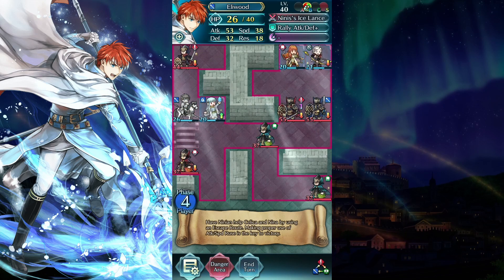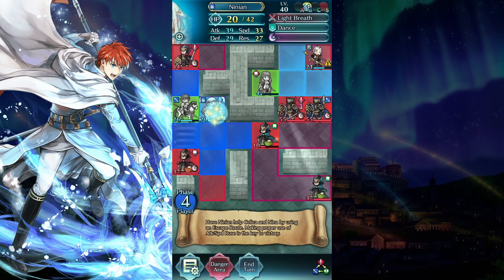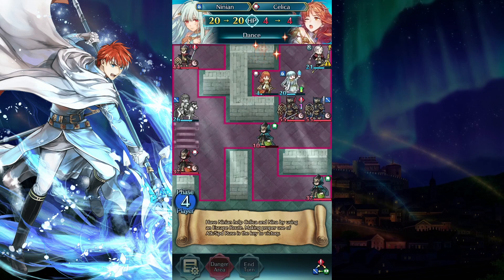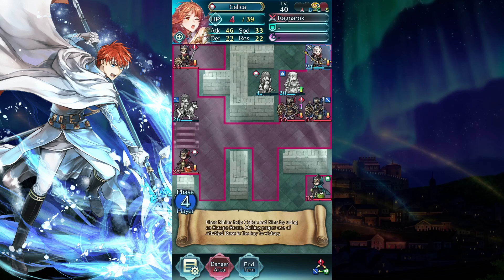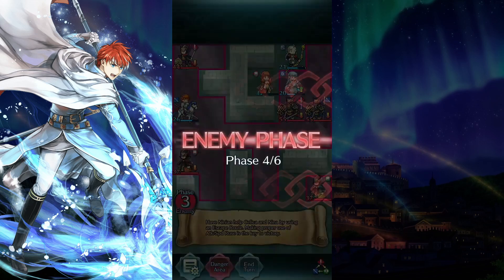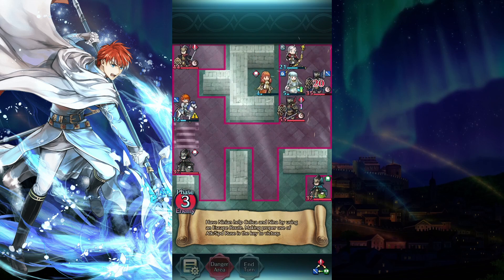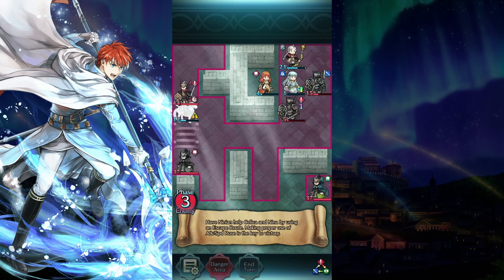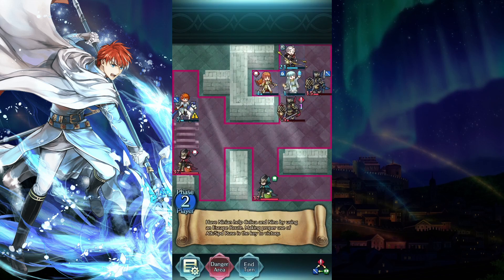Attack the green mage twice with Silica. Move Linian left. Defeat the red mage and soul knight with Eliwood and Silica.